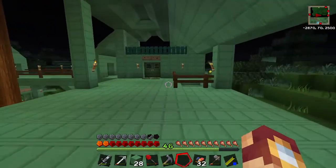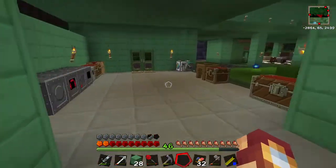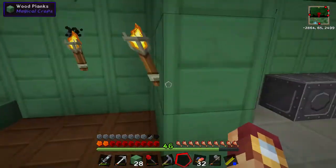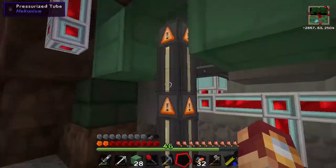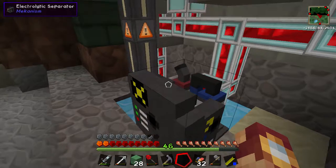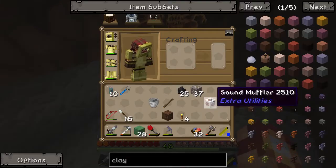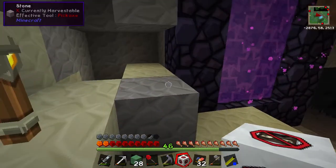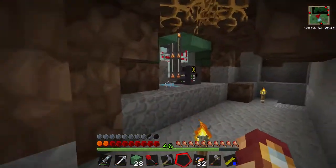I went ahead and instead of getting the ingredients for some machines, I actually went and made the machines before I got started. So we definitely, definitely have all the right things this time. I've also moved this oxygen generator — basically is what it is — down here so it's out of the way. It can merrily get on with things and I never need to interact with it. That sound muffler's going to make working a lot easier.